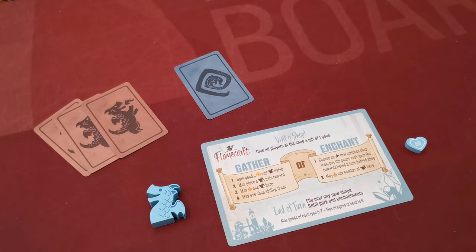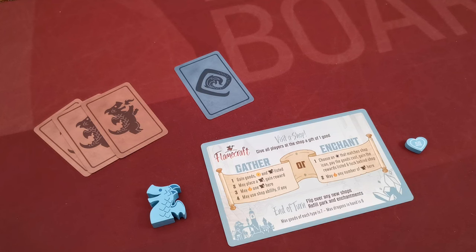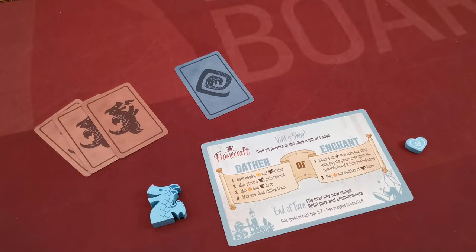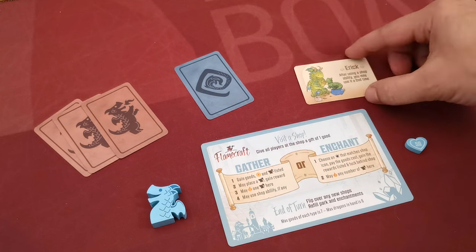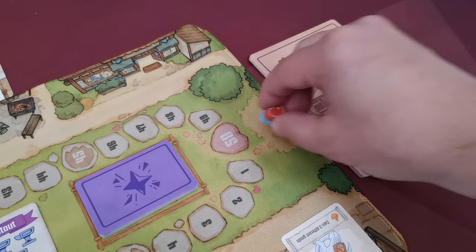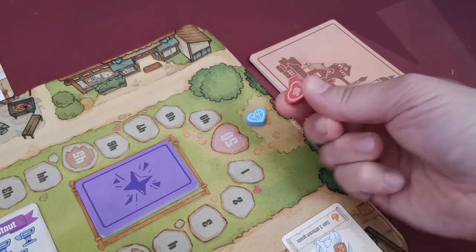Use any random method to determine the first player; turn order continues clockwise. In a four or five player game, the fourth and fifth player each take one good of their choice from the supply. If playing with the optional companion rules, randomly deal one companion card to each player, placed face up near their play area; remaining companion cards are removed. Finally, all players place their reputation marker on the reputation track using the side not depicting 50 points. The game is now ready to start.